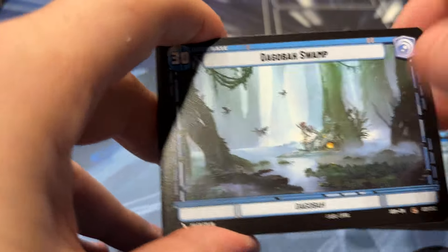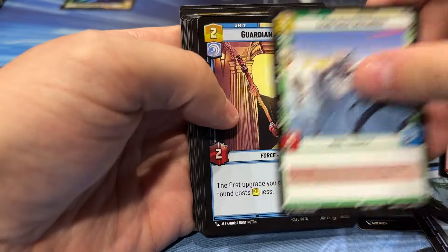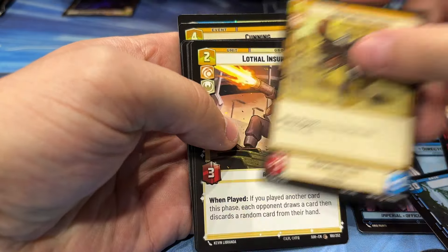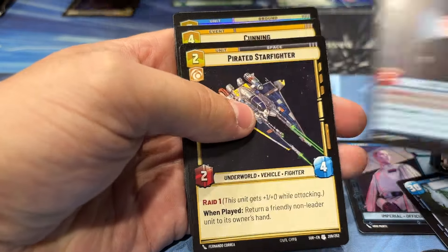So we start off, we got a Krennic, Dagobah, and then now we're into some of the new cards. Echo Base, Guardian, Partisan, Fleet, Tactical, Forced, Childson.